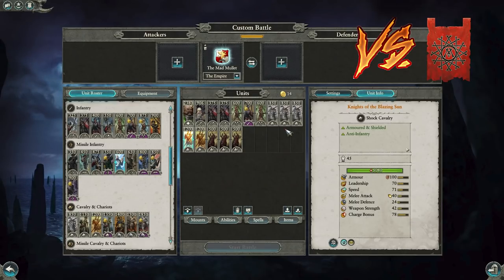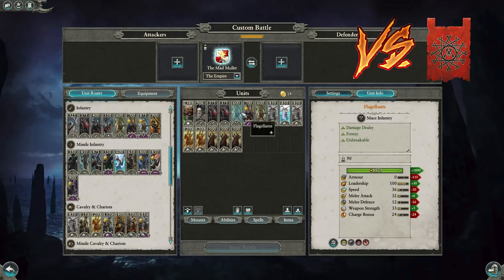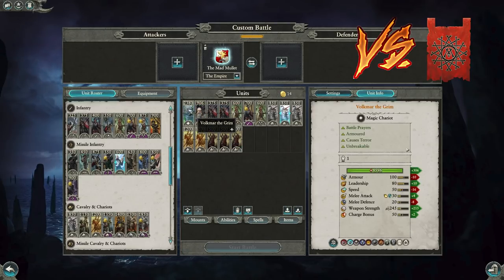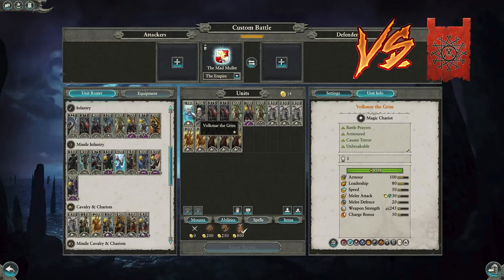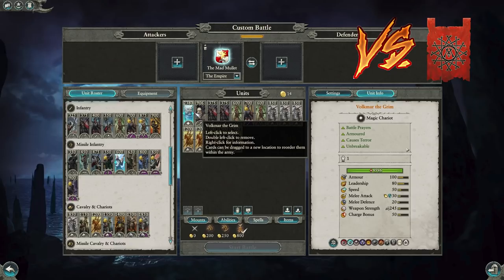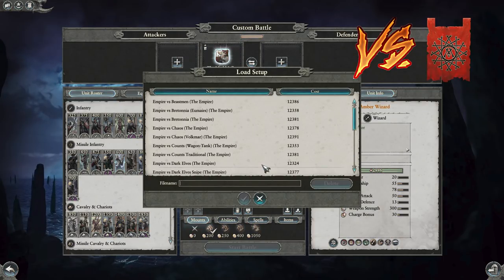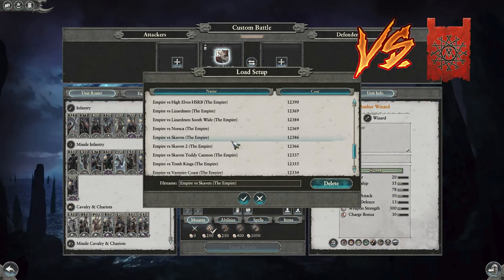Knights of the Blazing Sun dominate pretty much any Skaven monsters — really good against Hell Pits because of fire damage, good against Rat Ogres on the charge. What I like to do is have two Empire Knights rush up the center with Flagellants, then the other three cavalry do a big flank overload while Pistoliers focus targets. Volkmar penetrates in and disrupts the Weapons Teams using Banishment on high-value targets like Council Guard — very strong.